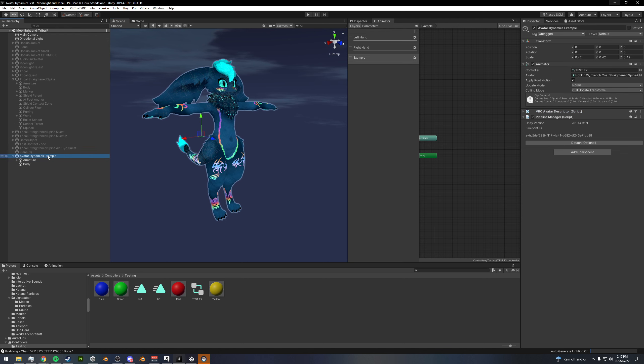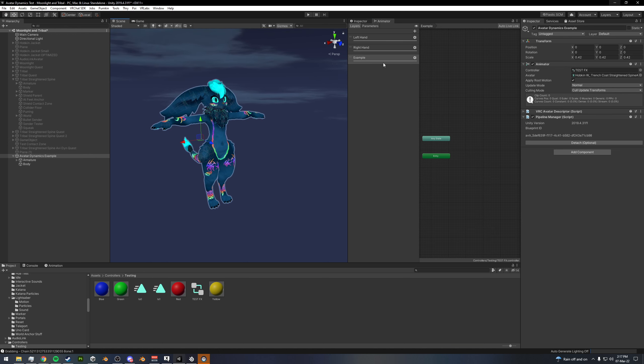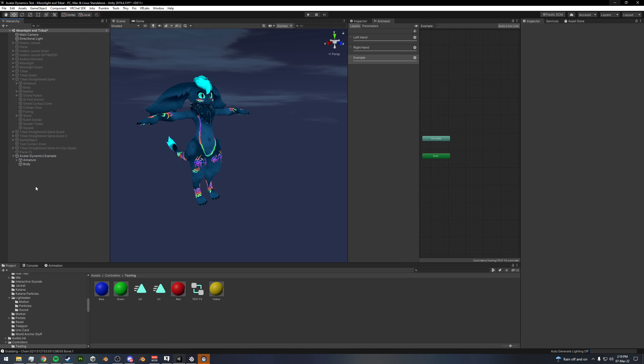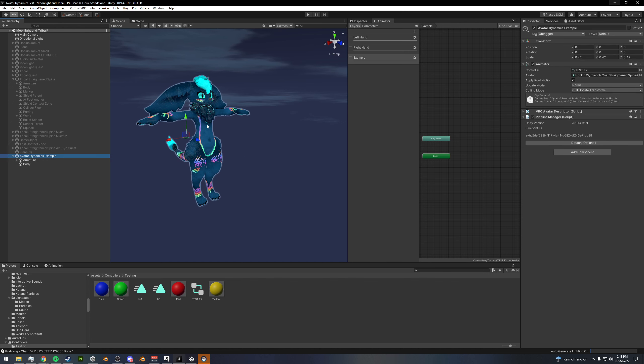With that out of the way, we have our avatar here. This is just a test FX so I can give you guys an example. Let's set up a float parameter and we're just going to call this float 'contact' so we'll know if contact is zero or if contact is one. Now what we want to do is create these objects on our avatar itself. I've seen people have issues where they create their senders and place them outside of their avatar, and then things don't actually trigger. When you're testing on your avatar, make sure your senders and receivers are in your avatar's hierarchy.